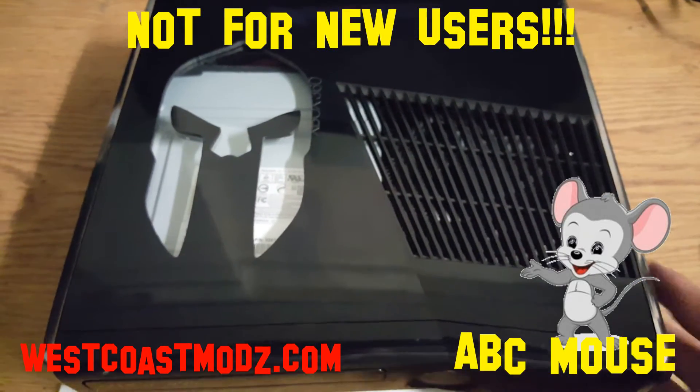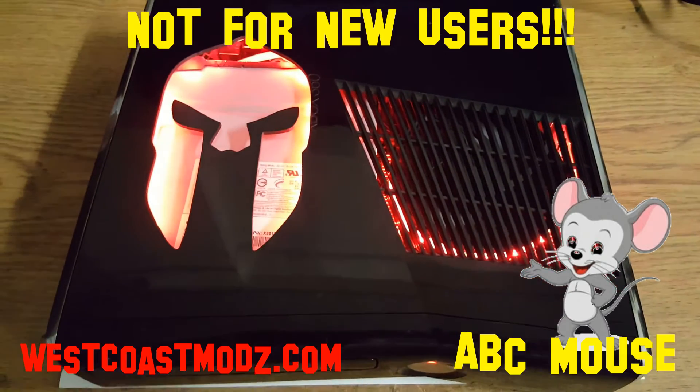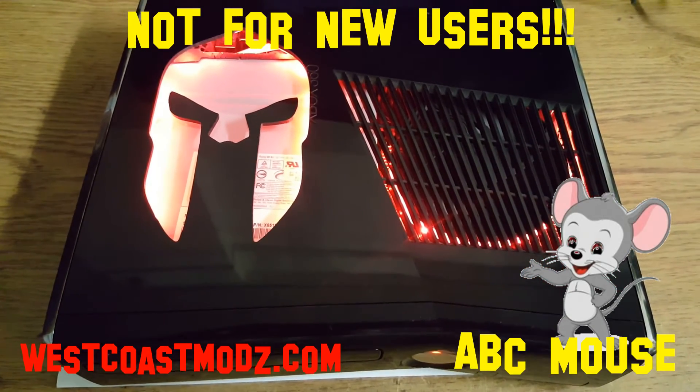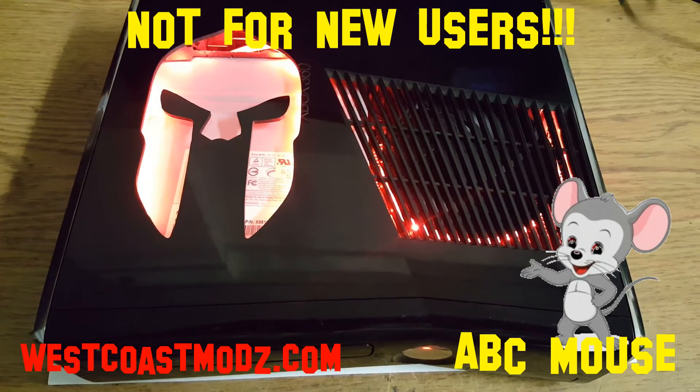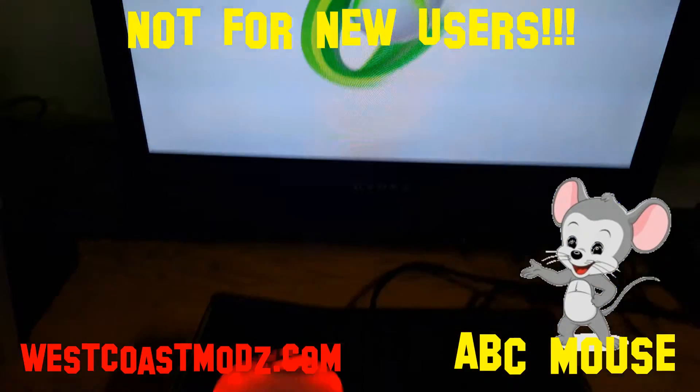West Coast MODS custom RGH2 Trinity Slim Spartan Edition. Comes with a 120 gig hard drive. XCX menu, freestyle dash, and dash launch are installed. Dashboard is 17502. Brand new thermal paste as always.